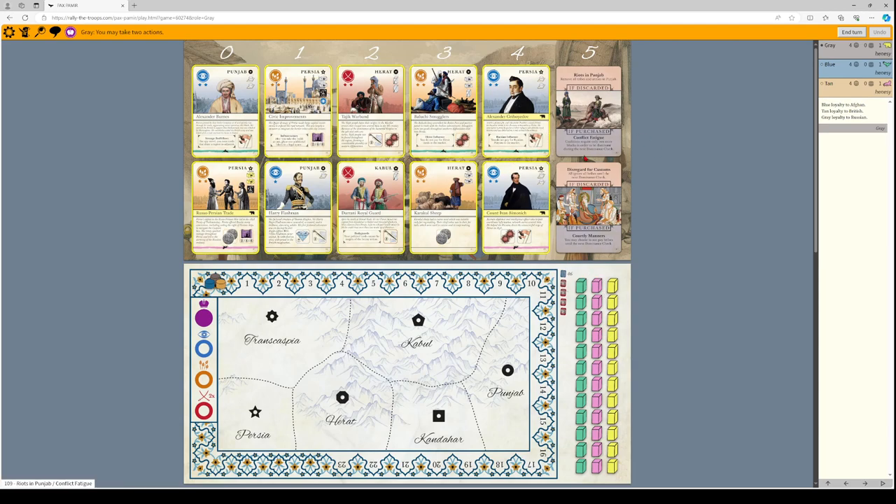Scoring can happen one of two ways. If a given faction has a lead of four or more pieces compared to every other faction, players loyal to that faction will score points depending on who is most loyal. So if the Russians have a lead of four or more blocks on the board, each Russian player in order of loyalty will get a certain number of points — something like five, three, and one for the scaling.